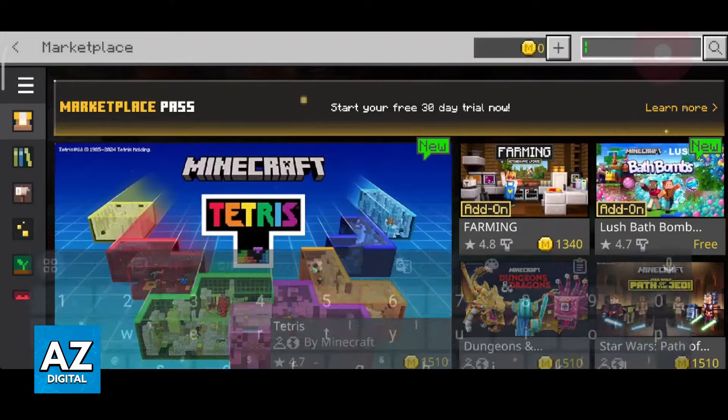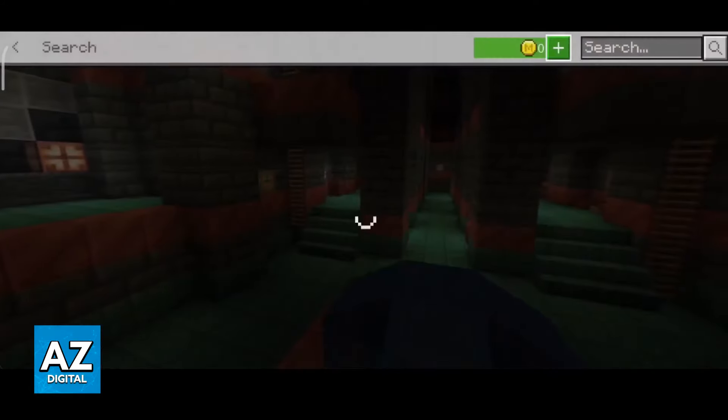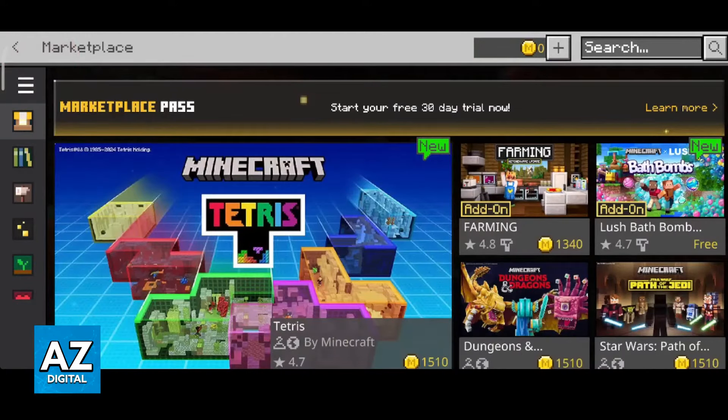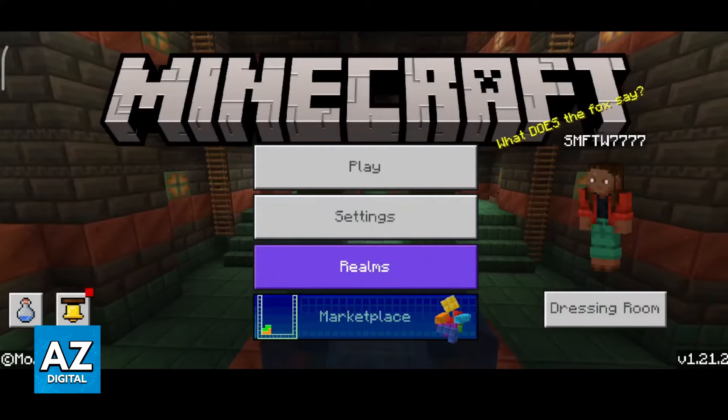As you might be aware, if you go over to the marketplace you can find various different OneBlock maps. In this video I'm not gonna be showcasing these — I'm gonna be showing you an alternative that you can join for free to play OneBlock. You don't have to download any files and the process is overall super straightforward.